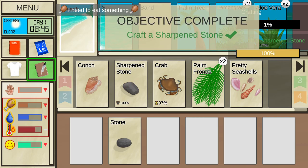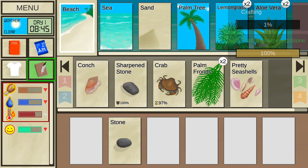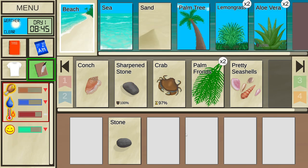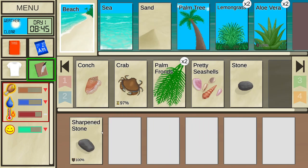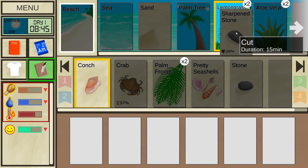I can use stone on stone to craft a sharpened stone — it's gonna cost us an hour. That was really loud; let me reduce the sound a bit more. Now I have a sharpened stone. I'm gonna keep it on me almost all the time.